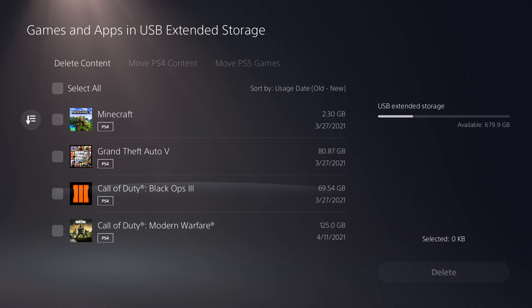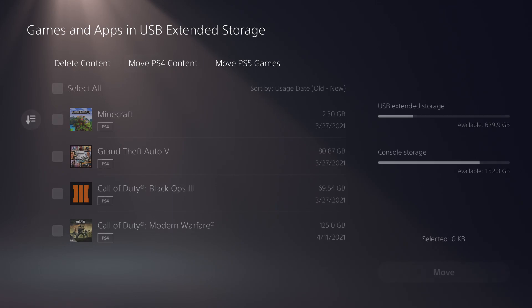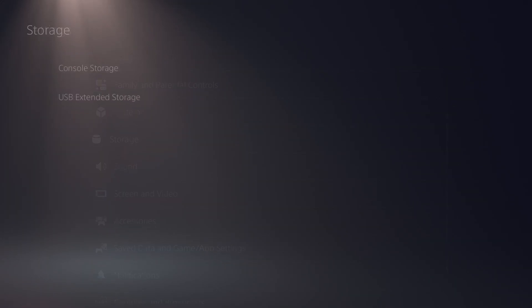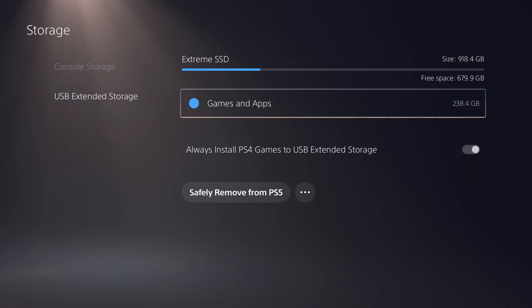If you want to put PS5 games on there — which obviously take more storage capacity — you do the same thing by selecting all of them and clicking the Move option. On my console I don't have any PlayStation 5 games to move because I don't have any physical PS5 games downloaded, but once you do, just go ahead and select the ones you want to move.